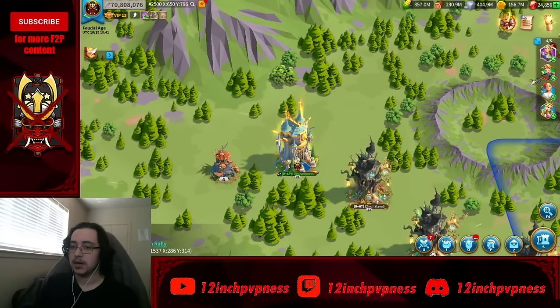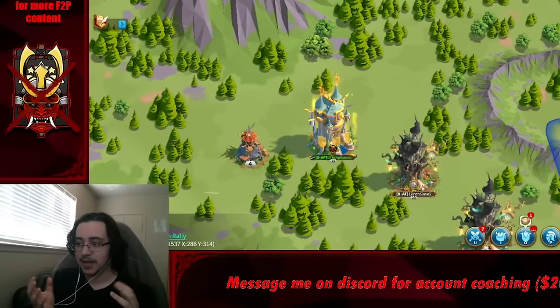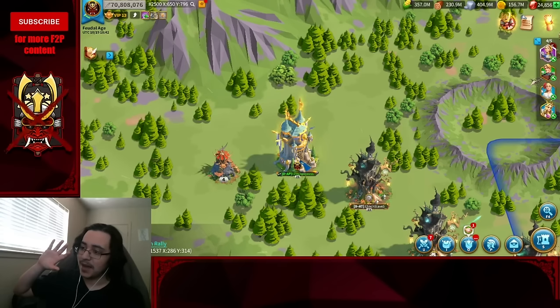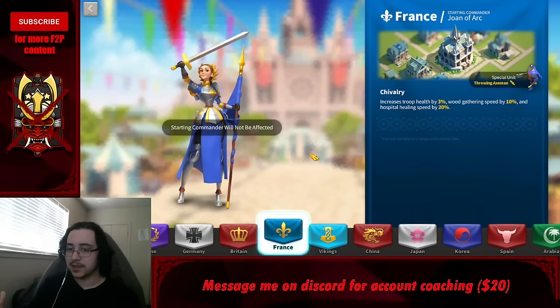As a bonus, topic 17 is a general spending guide. I'm an F2P content creator, but I've done enough account coaching to feel comfortable suggesting a progression order for spending. I'm the world record holder for F2P to T5 — I did it within 182 days, and I could have done it faster. Everything I tell you is stuff I do or wish I had done.